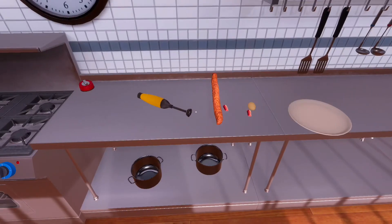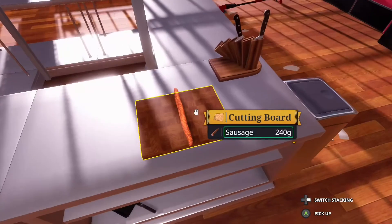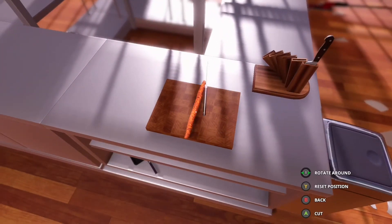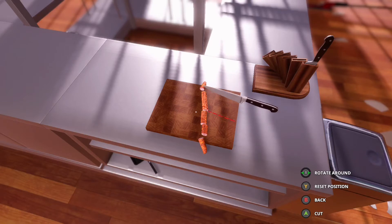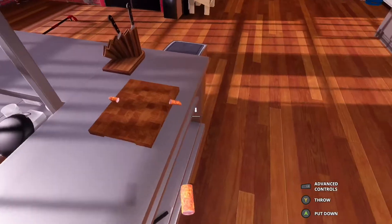We got to deal with this monstrosity and cut it up a bit because it ain't even gonna fit in the frying pan. We're gonna need a knife — let's get to cutting the sausage into pieces. There we go, maybe one more slice at the top bit. We got some sausages. Pop that knife back.